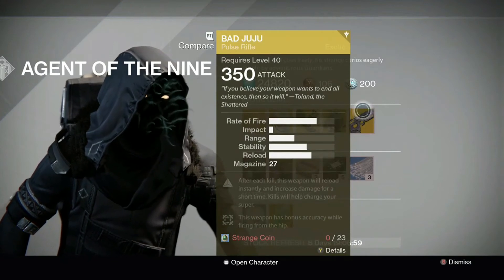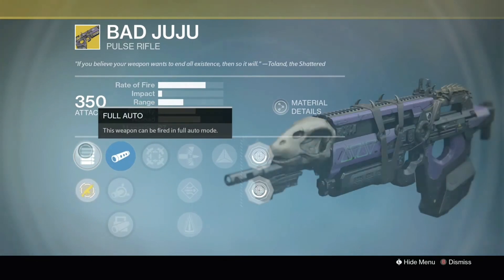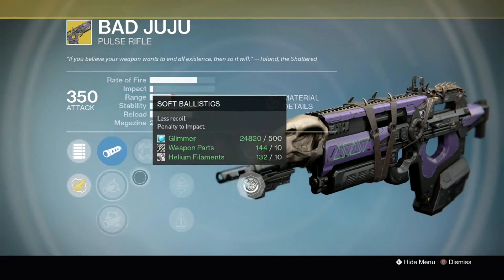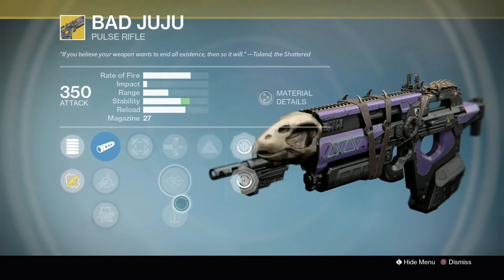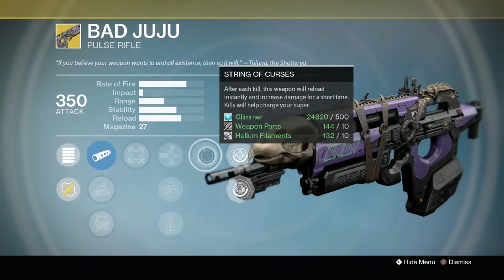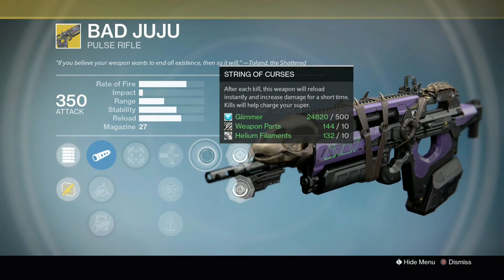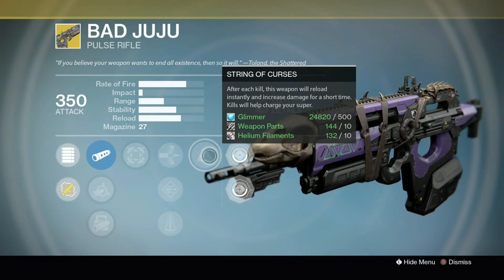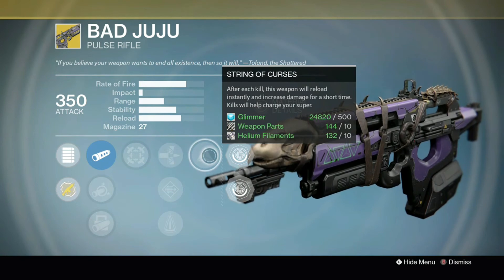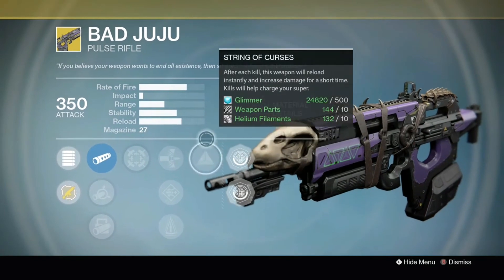Weapon-wise, we have the good old Bad Juju. It's been around since Year One, but it's always a nice one. It's a pulse rifle that can be fired on full auto. Perks include Hip Fire for bonus accuracy from the hip, Armor Piercing rounds, Send It for range and accuracy, Perfect Balance for extremely low recoil, and String of Curses — after each kill this weapon reloads instantly and increases damage for a short time, and kills will help charge your super. This is a great one if you can keep farming enemies. It tends to be a little bit better in PvE than PvP, but that automatic reload is beautiful, the increased damage is always nice, and getting your super back faster is pretty damn nice.